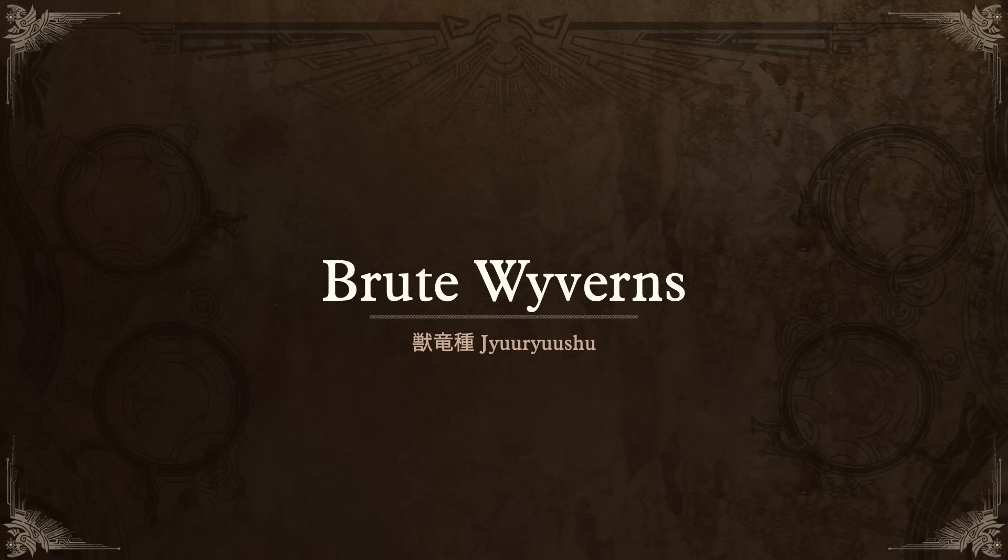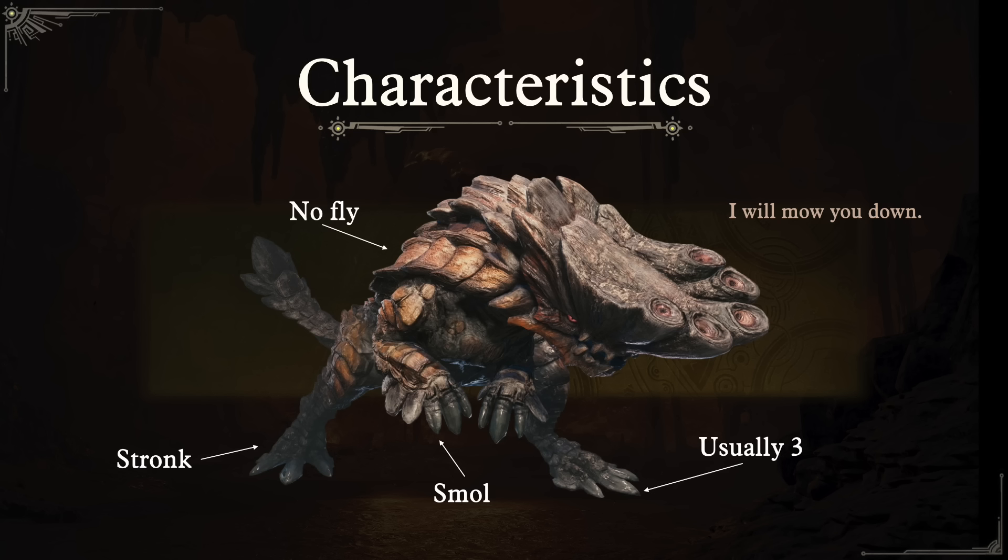We'll be kicking things off with one of my favorite monster types, which is the Brute Wyverns — in Japanese, Jūrūshu. It actually means Beast Wyvern, but because there's already a Beast Wyvern type they call them Brute Wyverns, and I think you'll understand the concept once you see the art for all these monsters. As for the common characteristics of Brute Wyverns: they don't fly, they have very strong hind legs which they often use to bulldoze and chase you down, they've got smaller developed front arms, and they generally have three different toes on each foot — though I'm not sure if that's a hard rule or just a more general tendency.